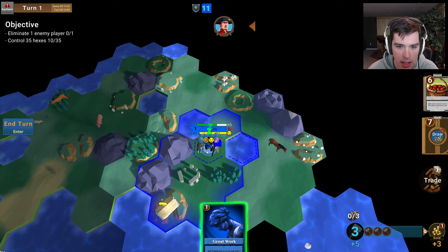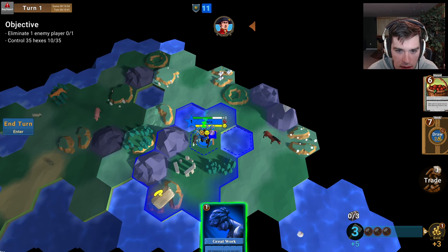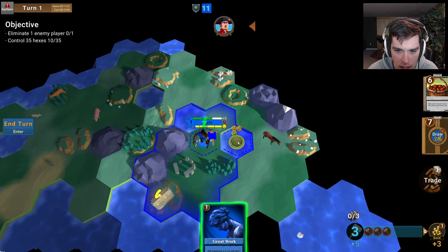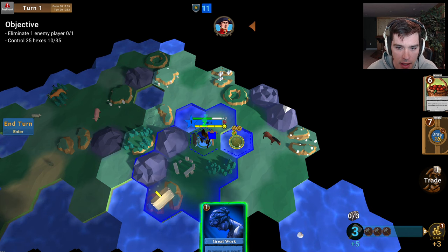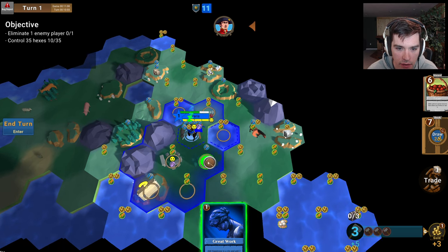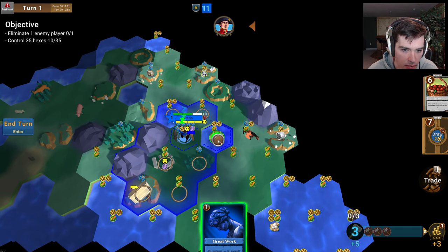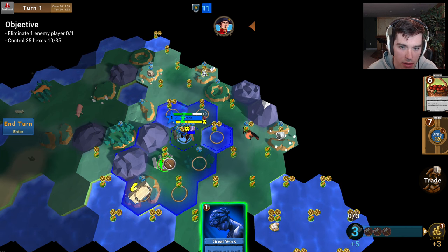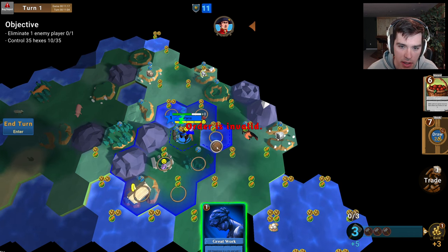Let's look at what my city is currently producing — it's producing five hammers, one gold, one happiness, and one culture. My population unit is working this tile, which gives two gold and one food. I can move this to another tile if I wanted to work a different tile, but I think this tile with two food, a happiness, and a culture might actually be better. I don't need happiness right now, so let's leave it there.